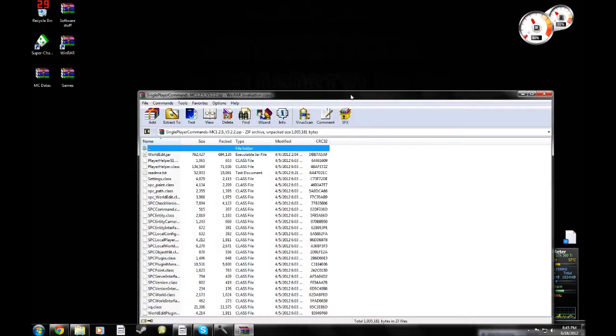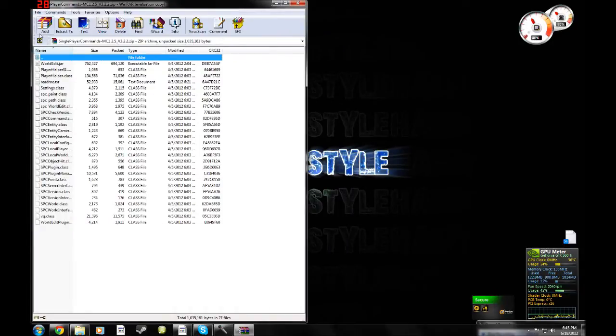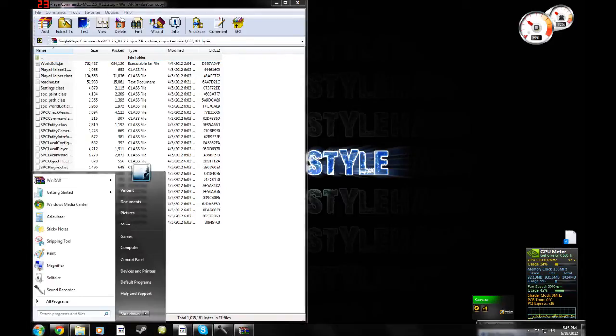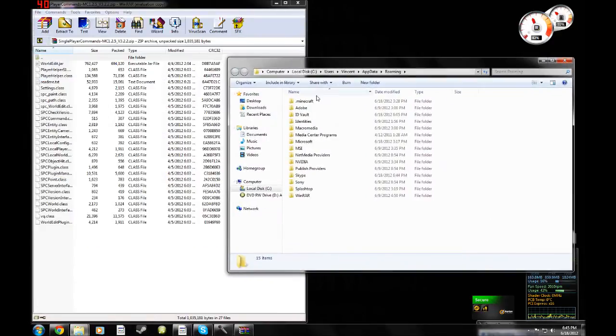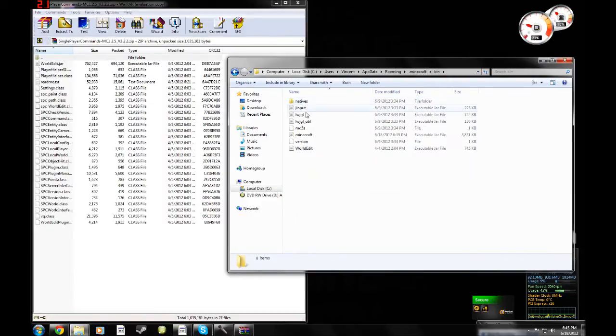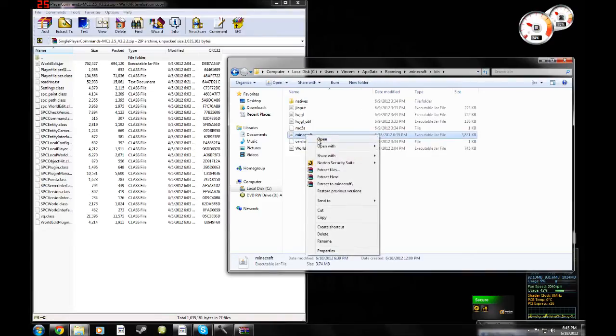So now when you have Single Player Commands here, go ahead and move it to the side. Now go to the bottom left down here to the Start menu. You're going to want to search in 'Search programs and files' — type in %appdata%. The only folder here is going to be Roaming, so go ahead and click on it. Then click on your .minecraft, double click, and double click your bin. Go to your Minecraft executable jar file and right click it — open with WinRAR Archiver.